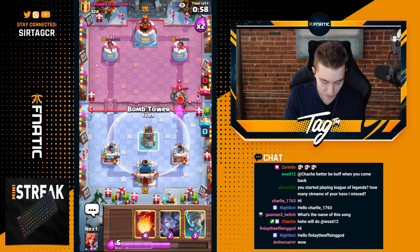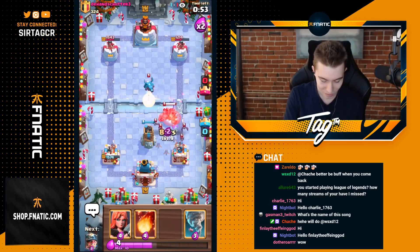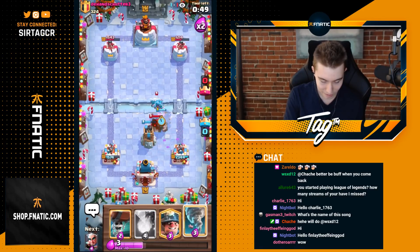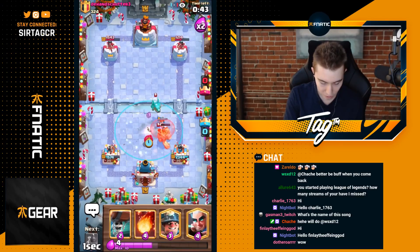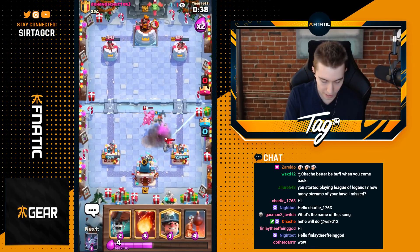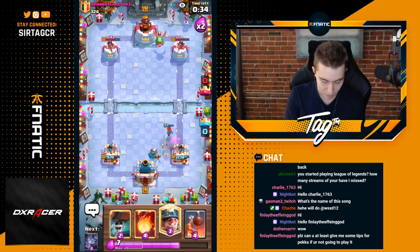The good thing is he's going to be dropping a Golem behind the Night Witch, so that's never a good play for him. We're going to go for a Valkyrie so the Bomb Tower doesn't get hit by the Electro Dragon. I think we want to go Tornado with the Electro Dragon into the Death Bomb — I messed it up, but it doesn't matter because the Electro Dragon doesn't stay alive long enough to target the Magic Archer anyway.